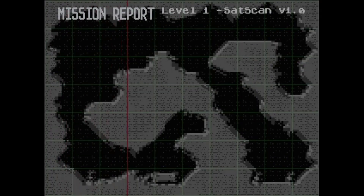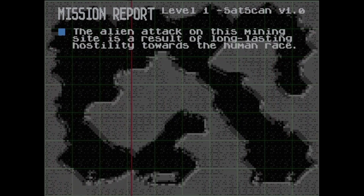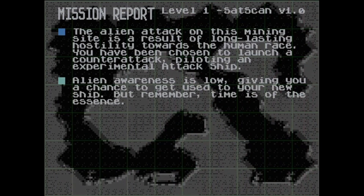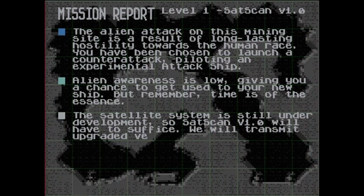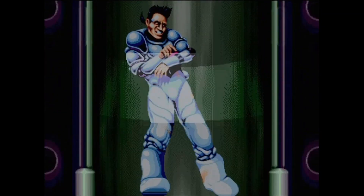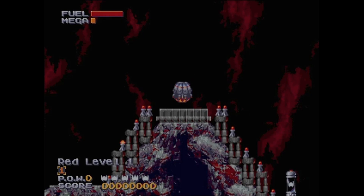You begin with a mission briefing: 'Mission One — the alien attack on this mining site is a result of long-lasting hostility towards the human race. You've been chosen to launch a counter-attack piloting an experimental attack ship. Alien awareness is low, giving you a chance to get used to your new ship, but time is of the essence.' Then there's an introductory cutscene of your pilot — looking very cheesy cool with a great mullet — dropping into the ship, and finally the game begins.